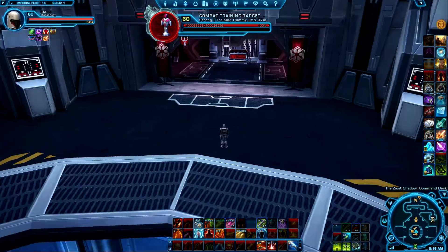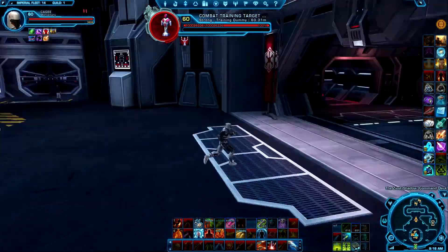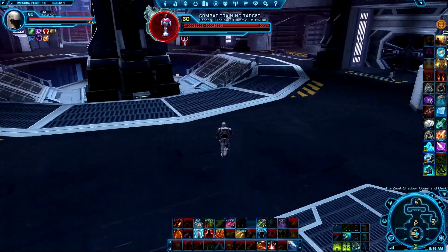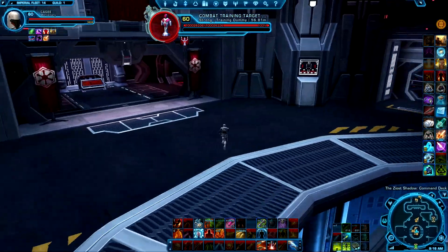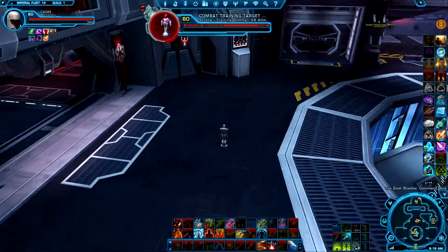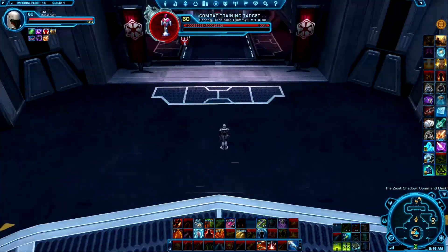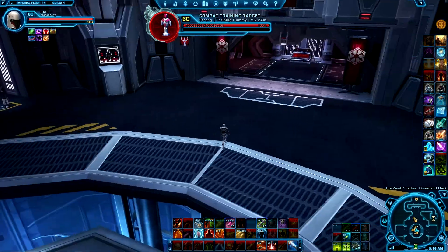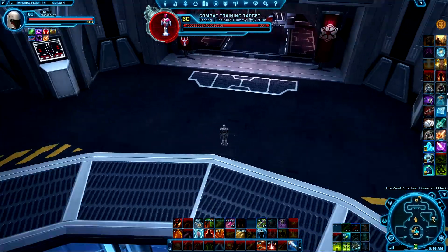There is of course the left mouse button which turns the camera if you want to look in a different direction than you are moving. You've got the right mouse button which is responsible for camera position and player orientation — meaning your character turns with you. That is very important when targeting, kiting, or maybe playing against classes that can only attack from behind.